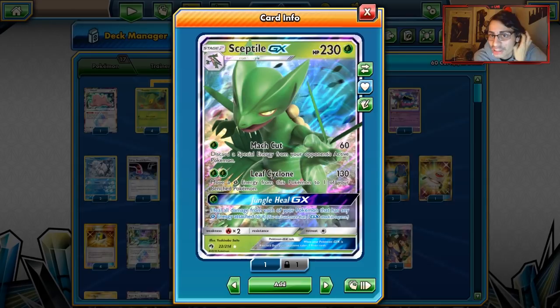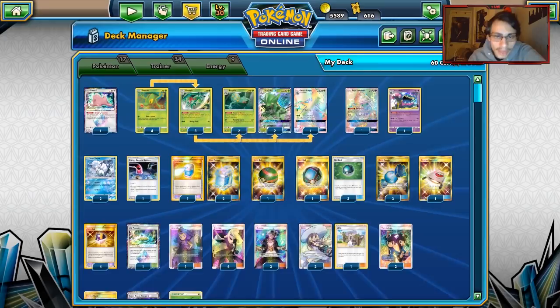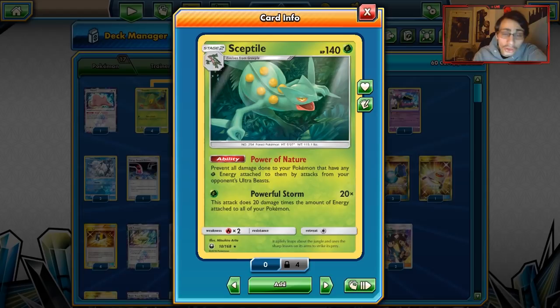The second Sceptile has Power of Nature, preventing all damage done to your Pokémon with Grass energy by your opponent's Ultra Beasts — Buzzwole, Dawn Wings, Ultra Necrozma, Blacephalon. Blacephalon is the big one, since it shreds through Grass decks normally, but Power of Nature completely shuts that down. It's a huge ability to have against Ultra Beast decks.